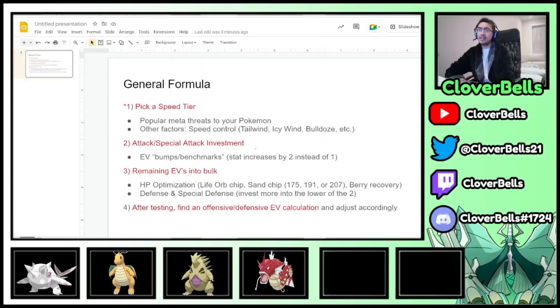After picking your speed tier, you invest in your attack or special attack. What I like to do is look for EV bumps or benchmarks — points where the stat increases by two instead of one. We've done this in our team building videos back in Sword and Shield, and in Scarlet and Violet, and we're going to show that again in these examples.